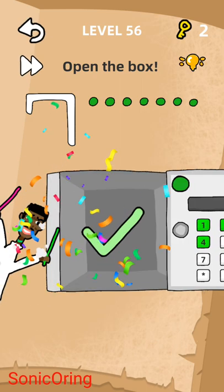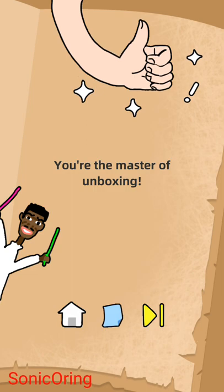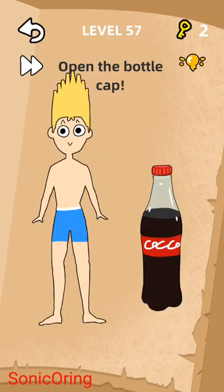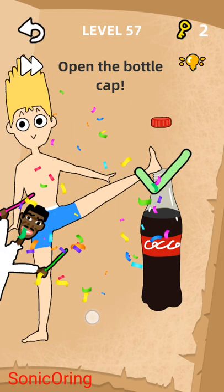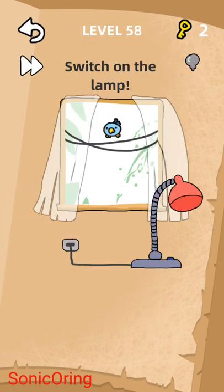Now you need to move the door to the right. You're the master of unboxing! Open the bottle cap — a bottle challenge. You need to tap on the boy's foot.